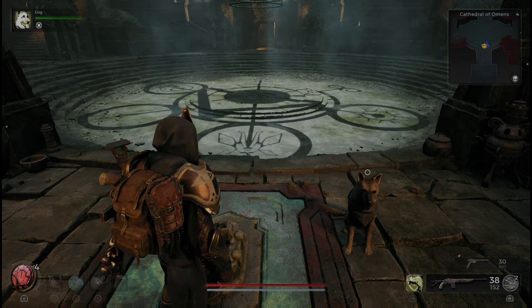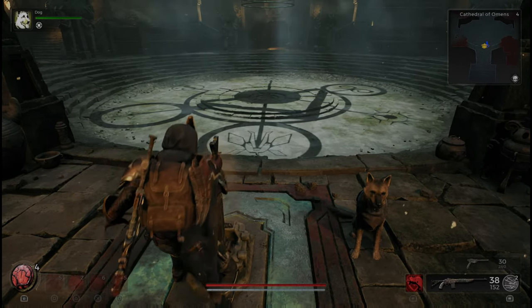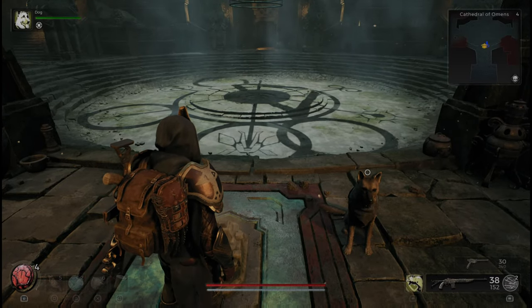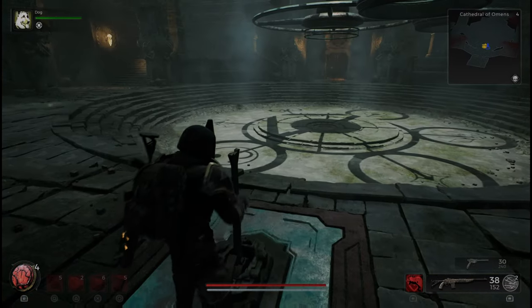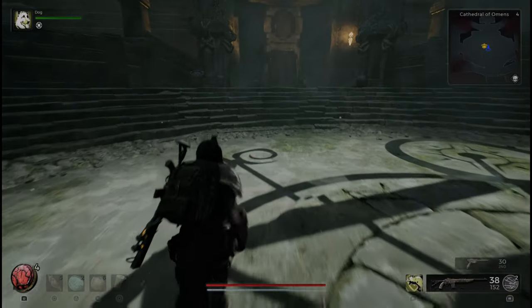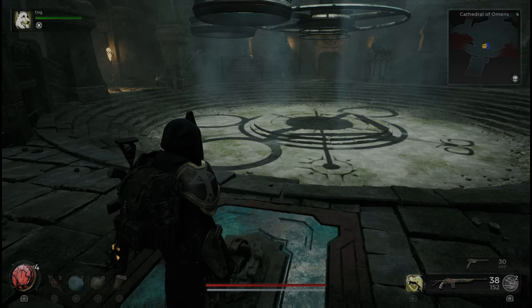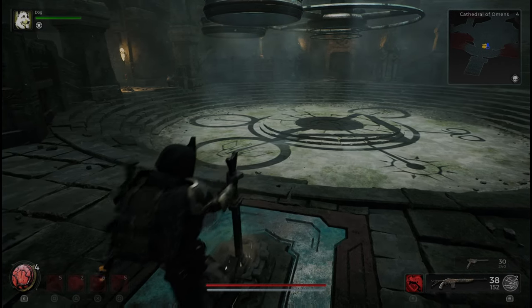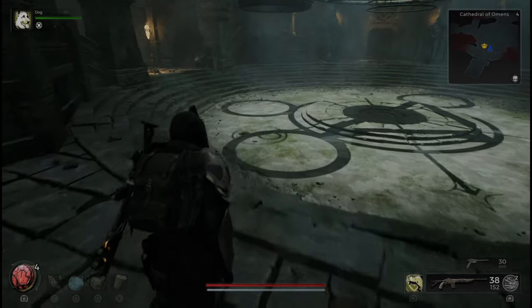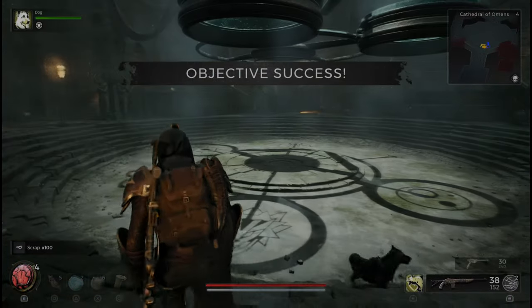Second part of the puzzle now. Pulling the levers once again, and we are at the starting lever again — the first one that you come into when entering. Now we're at the one to the left of the one that you come up to when you first enter. Now we're going straight across to the other one. Pulling this one — I believe we have to pull this five times. We get objective success again.